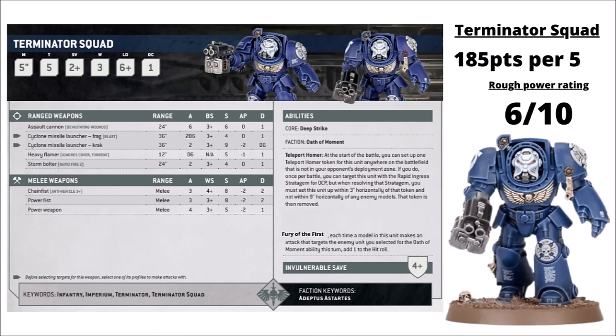For the standard Space Marine Terminator unit, it's 185 points per 5. The storm bolter can give you 4 rapid fire shots — 2 within 12 inches — and the power fists have you striking with 3 attacks at strength 8, AP 2 and damage 2. You can swap them out for the anti-tank chain fists. These guys, like the rest of the Terminators, can deep strike. The loyalist Terminators get a teleport homer which might allow you to rapid ingress in one useful location, though that's maybe a little bit situational. They get a nice heavy weapon, the Cyclone Missile Launcher often being the preferred go-to.